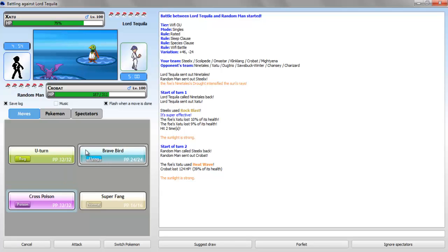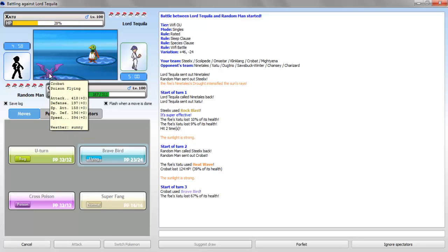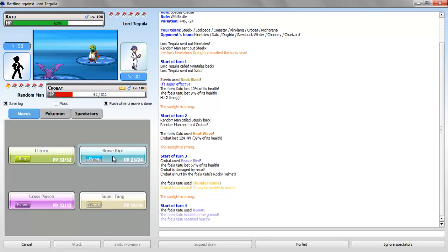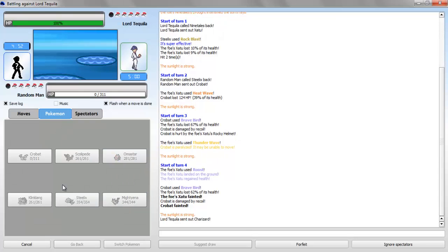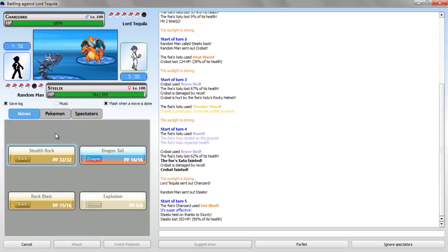So I'm gonna go for a straight Brave Bird — this is a Choice Band Crobat. Hit it with a Brave Bird. He has a Raichu — just go for a Thunder Wave. This Brave Bird should kill if I hit. Okay, I dive and recoil — perfect. Alright, so I can just send in Steelix and go for a Stealth Rock.